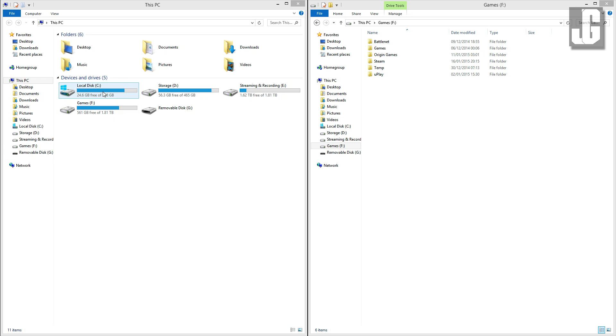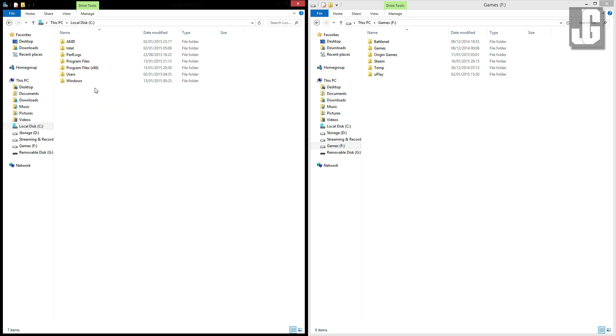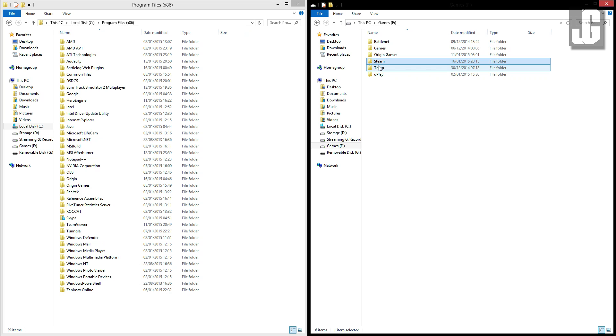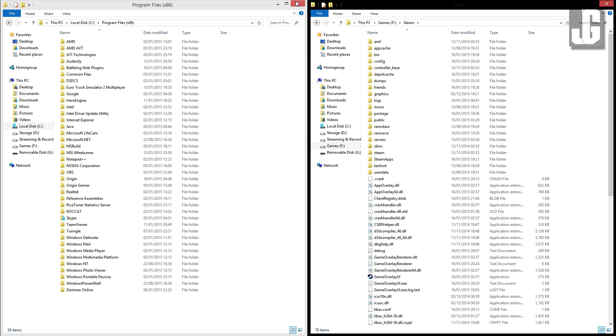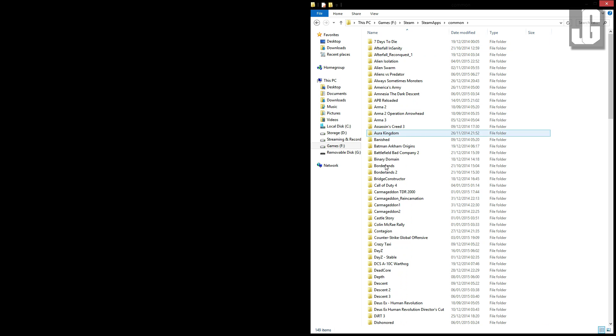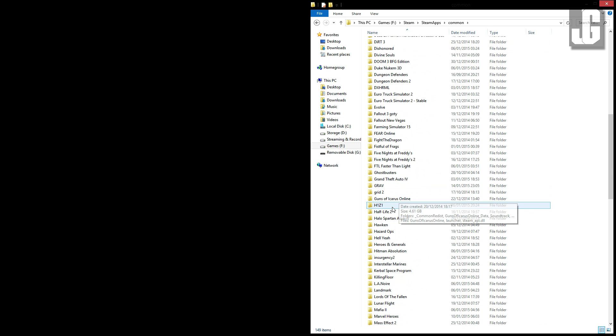What you want to do is navigate to your Steam folder. If you haven't changed the default file path, it'll be in local disk C, Program Files, then scroll down — it'll be here under S, it'll be Steam. So just follow along; imagine my folder on the right here, which is on a different hard drive — that folder's going to be in here. So we open Steam, we open SteamApps, navigate to Common, and then in here you want to find H1Z1.